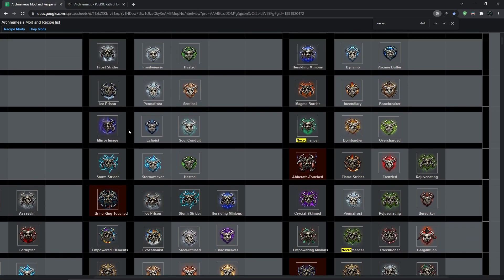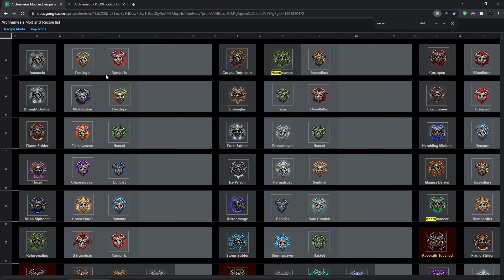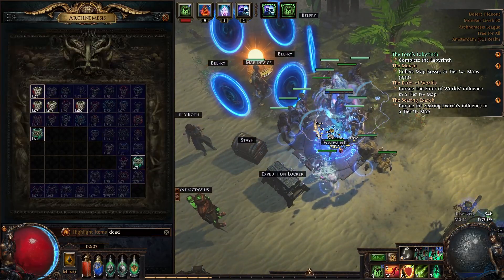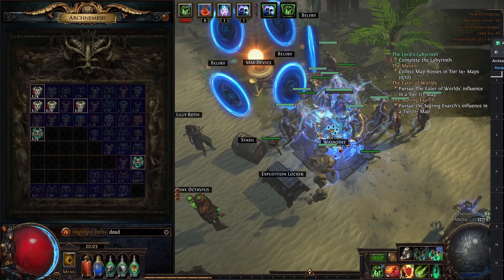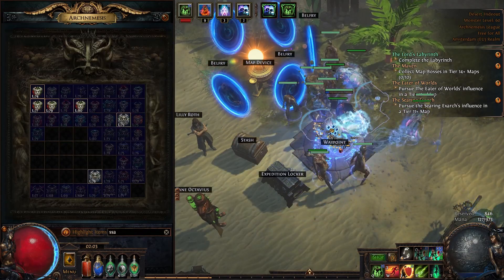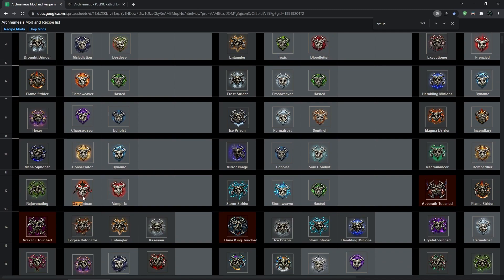So this is a bit complicated, but now just to give you some simple examples of simple recipes to go for if you don't want to get too much into this: I highly recommend doing the Assassin recipe, because it's Deadeye and Vampiric. Vampiric is fossil rewards and Deadeye is jewelry and chest. But if you combine it, you get Assassin, and Assassin is two currency rewards — which is pretty nice. The other one is Gargantuan with Vampiric, and you get Rejuvenating. This is probably the best out of the simple recipes because you get Gargantuan which is currency, Vampiric which is fossil, so you just drop currency and fossil.